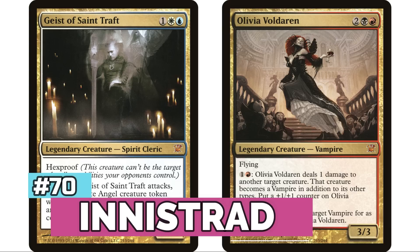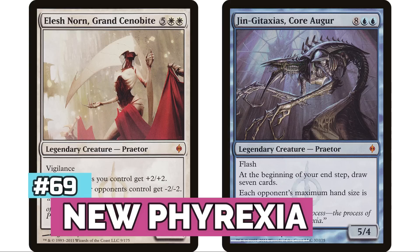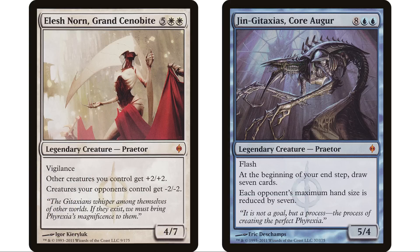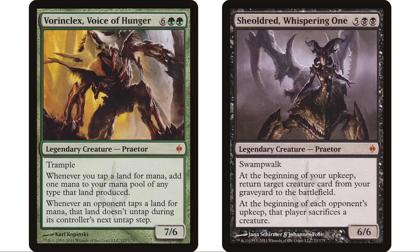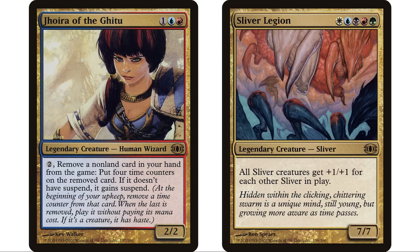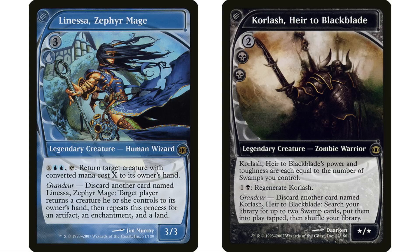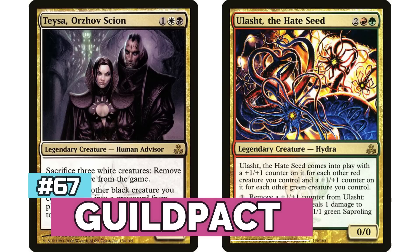At number 68 is one of my favorite sets ever — maybe my all-time favorite — Future Sight, with so many interesting cards including commanders with that dreaded Grandeur ability I talked about in my most recent 10 deck ideas video. It's a real toughie to build around in Commander, but those commanders do have a following — 1,489 decks total. At 67 is Guildpact with six legendary creatures for 1,579 decks.